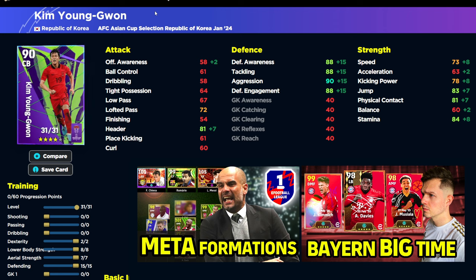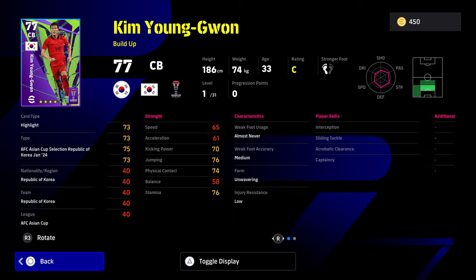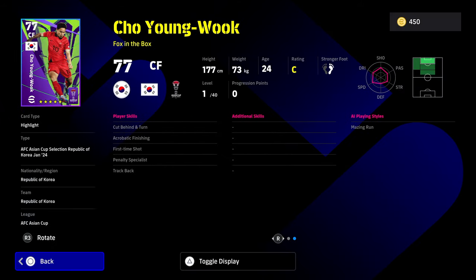We already have Kim Young-Gwan featured in another video. This card is quite decent — any card that gets 75 speed at this level as a center back with 90 in all his defending stats is going to be pretty decent. He's not going to be a meta or end-game center back, and you won't be spinning this pack for him. He does need a little bit of skills — the lack of player skills does come back to bite a lot of these packs.